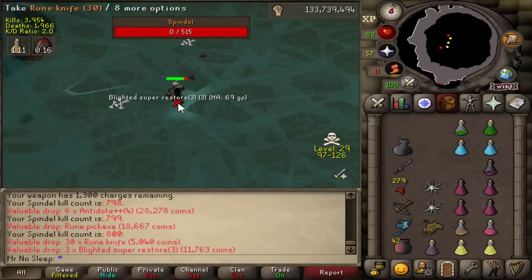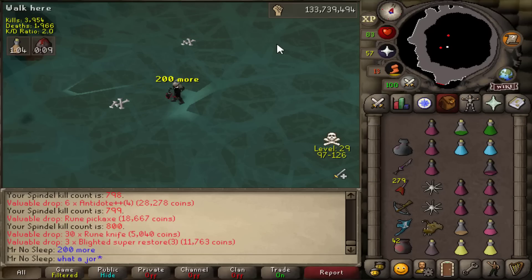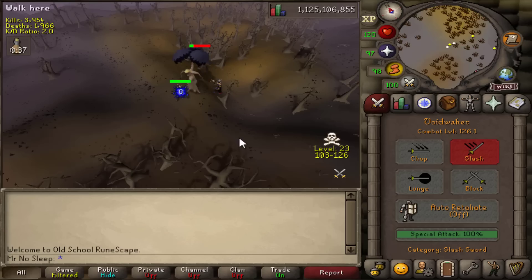Looking at the wiki, the pet is 1 in 2800, and other than the Dragon 2H, those are the two rares I'm still missing. 800 kills in, 200 kills to go — what a journey it has been so far.